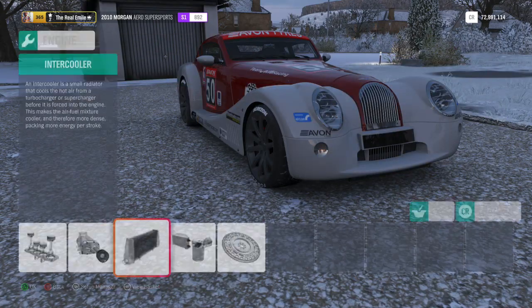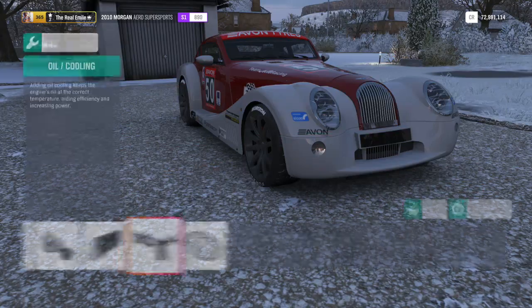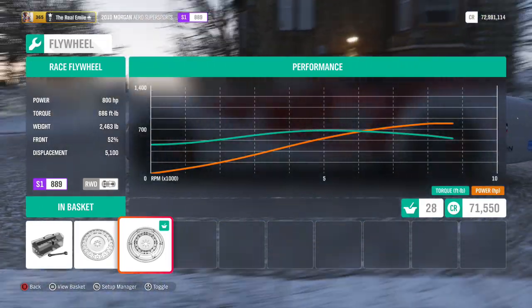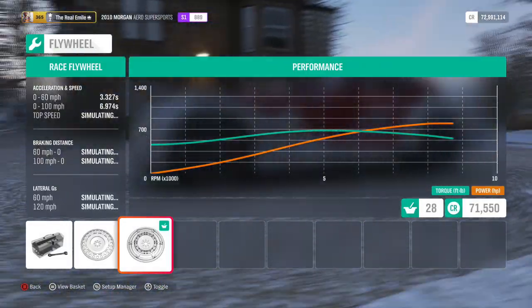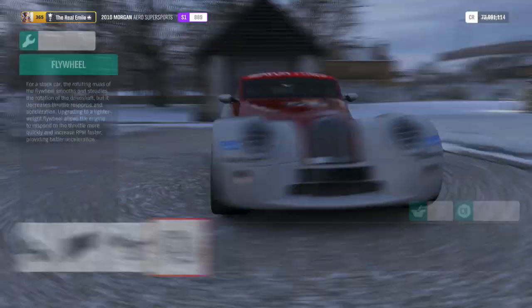We will slap in the supercharger. Apparently the integral actually brings the PI down a fair bit, which is weird. S1 889, 800 horsepower on the dot, 686 foot-pound torque, 2,463 pounds of weight, 0 to 60 in 3.3 seconds, and a top speed of 237 miles per hour.